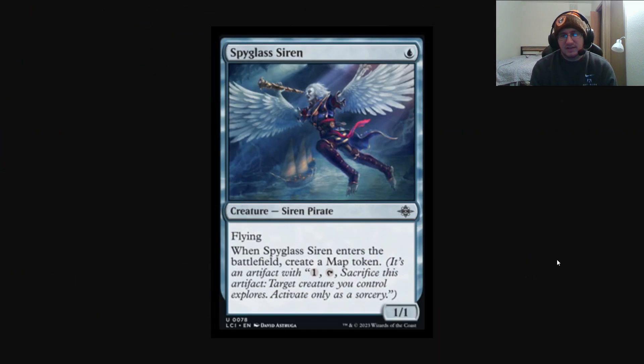Here we have Spyglass Siren — nothing super special. It's a 1-mana 1/1 with flying. But when it enters the battlefield, you create a map token. The map token is an artifact that says: pay 1, tap, sacrifice this artifact — target creature you control explores. Activate only as a sorcery. So this means your creatures can explore. Explore is a returning mechanic from the original Ixalan set: reveal the top card of your deck — if it's a land, it goes to your hand.